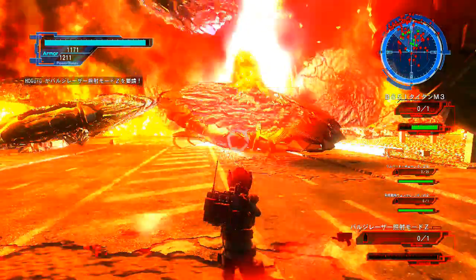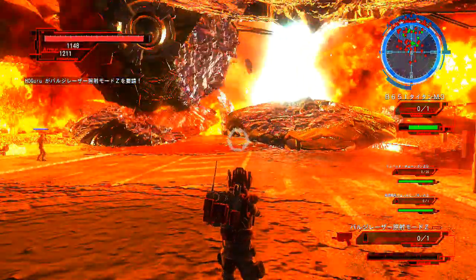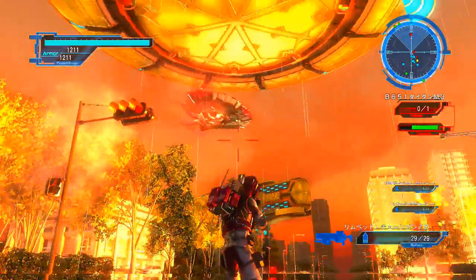You'll start the level with a team of rangers on your side. After you've killed the first couple of waves of enemies, some spiders are going to appear, and at the same time, two teams of fencers will appear back and to the left of your starting position. Don't worry about them just yet.